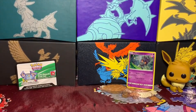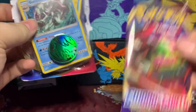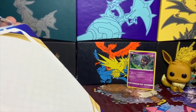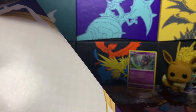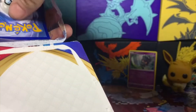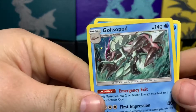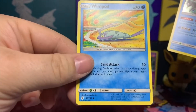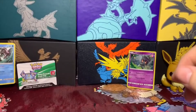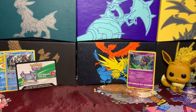Now we're going to open up the Golisopod and Whimsicott blister pack. It was surprisingly easier to open than the last one. We got one Sword and Shield booster — let's get these out without damaging them. There's the code card. And we got the Golisopod holo and a Whimsicott, so these don't look like promos — they look like they're from a set — but it's still pretty cool. Never seen that type of blister before.